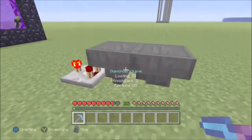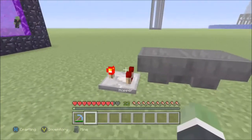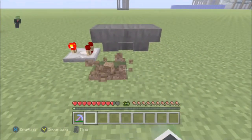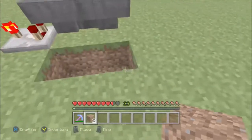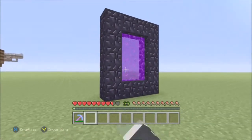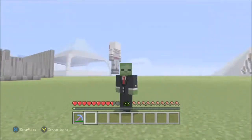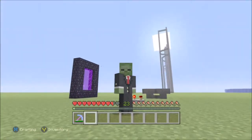Anyway guys, all you have to do is you need two hoppers and a redstone comparator — it's as simple as that. Now I'm building this in the normal world, but you have to build it in the nether. This goes in the nether. You just build it how I did, turn the redstone comparator on, and face the hoppers towards each other.